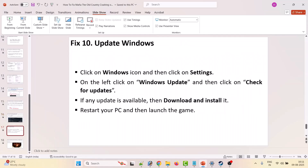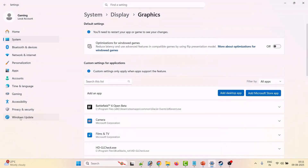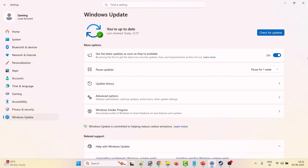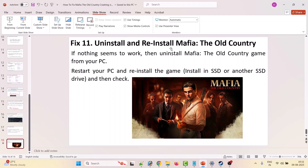Tenth solution: update Windows. Click the Windows icon, go to Settings, click Windows Update on the left, then click Check for Updates. If updates are available, download and install them, restart your PC, and then launch the game and check.